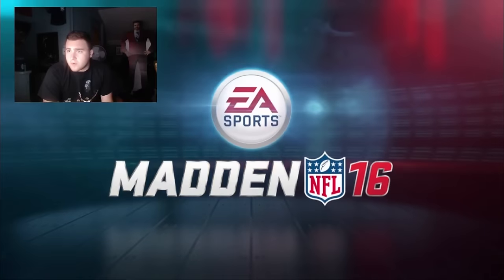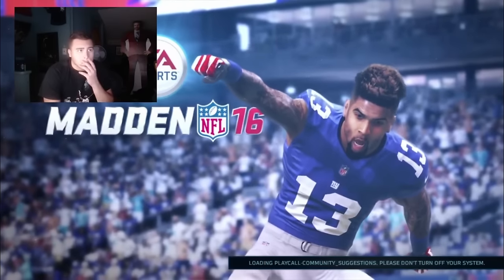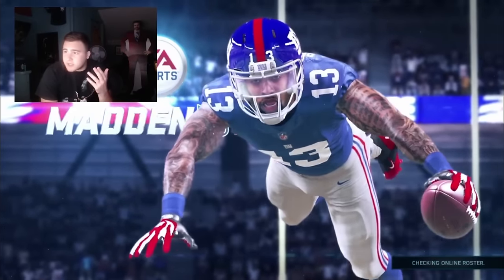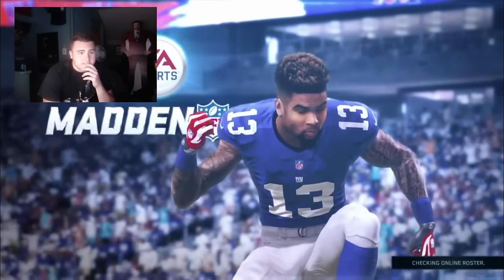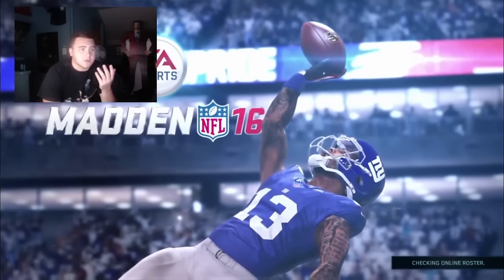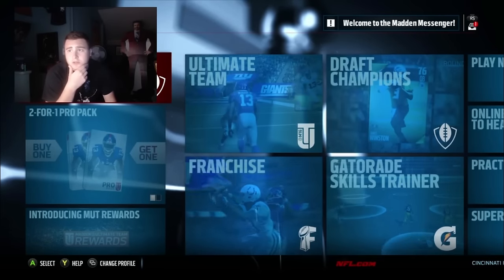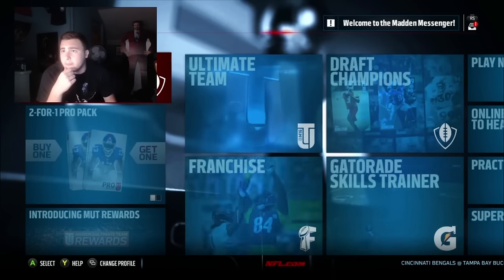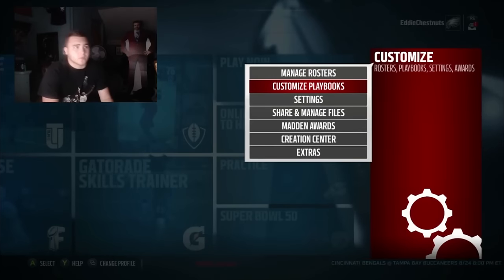He pays for the game. Look at him win. Do we have to really watch this montage every time you turn the game on? Okay, we get it. That's embarrassing. Come on dude, what are we doing right now? How long does this take to load? Okay, so it says step one: from the Madden NFL 16 main menu, navigate to Customize, and it should be under the Extras option. Customize. Extras.